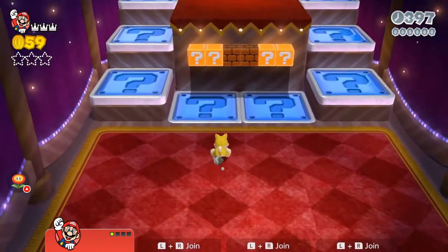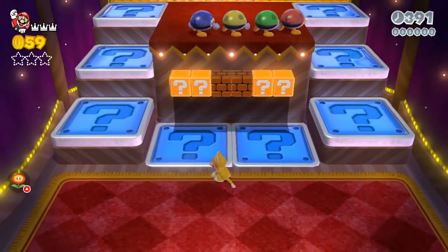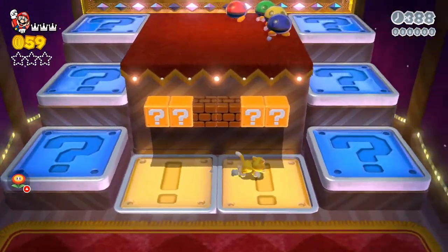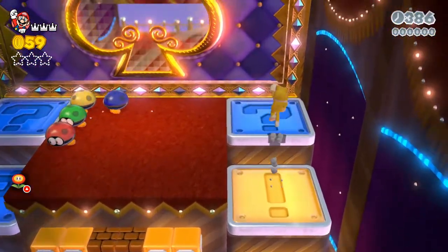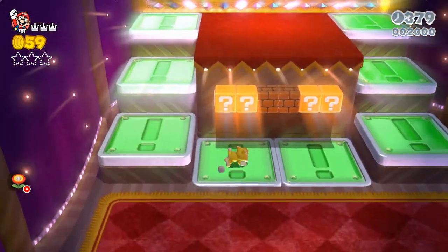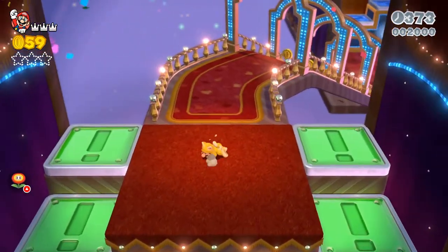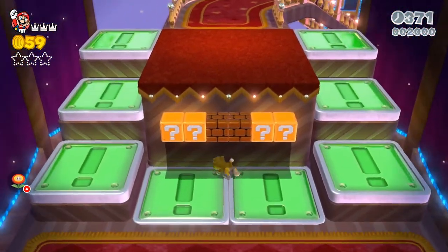These little puzzles that you see here with the question mark blocks on the floor — what you have to do is just touch them. You don't have to ground pound them; one tap or one walk on them will be fine. You turn them yellow, and it will turn green after you turn all of them yellow, and you will get the gate open.